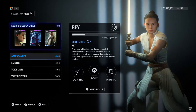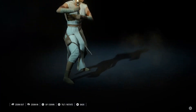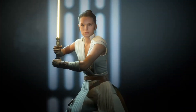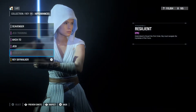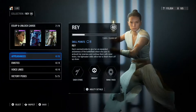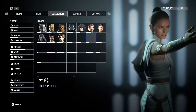The next skin we got was Rey with her new lightsaber from Rise of Skywalker — her yellow one — but her clothes are exactly the same. And then the other skin we got was Rey with her hood, which looks pretty good, but again the clothes are exactly the same as well. Kind of falls short there.